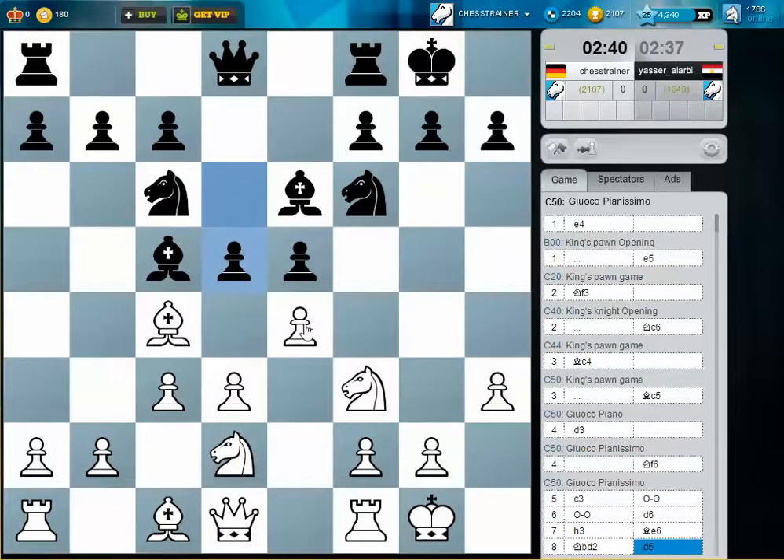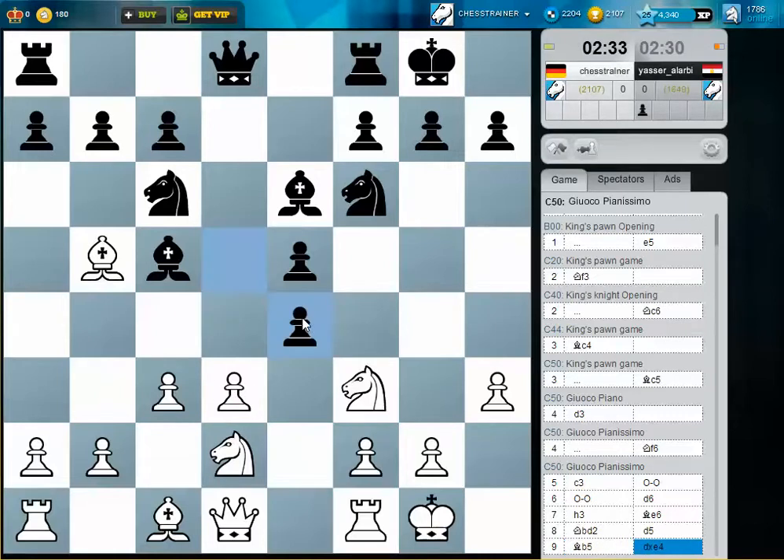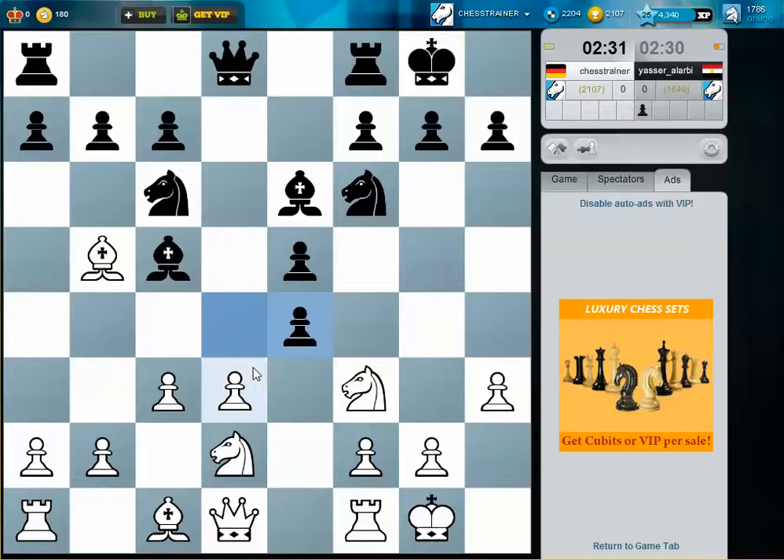He opens up the position. I think I keep the tension a bit — if he takes on e4, I will take back with my pawn. He has found a weakness in my camp: the square d3. But I threaten to take on c6 and then on e5, so he needs to do something about this.